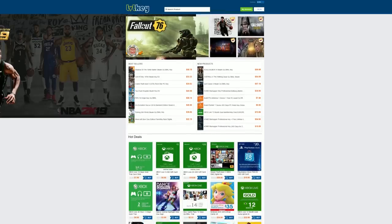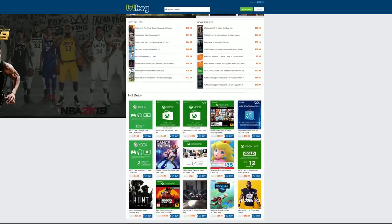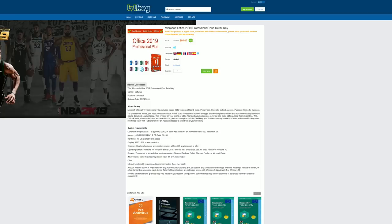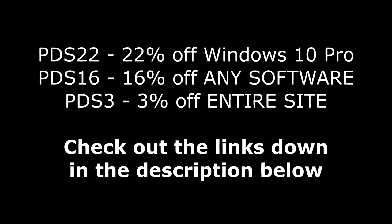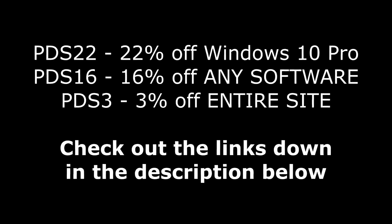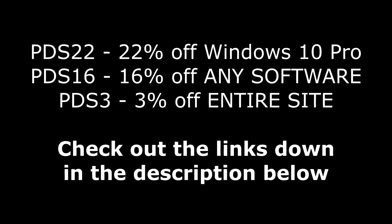But first, today's video is brought to you by levelkey.com, where you can save money on games for all of your favorite platforms, as well as software like Windows 10 Pro for under $16, Microsoft Office 2016 for $33, and Microsoft Office 2019 Professional Plus for under $70. If you use my code PDS22 at checkout, you can save 22% off your Windows 10 Pro key, 3% off the entire website with code PDS3, or 16% off with PDS16 for any software. Check out the links in the description below.